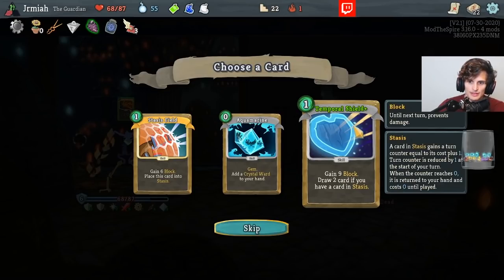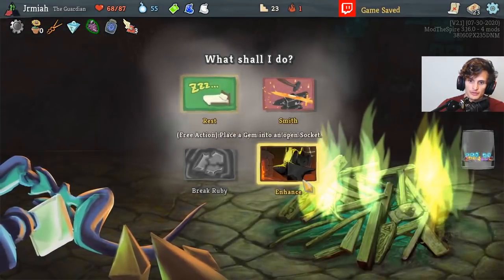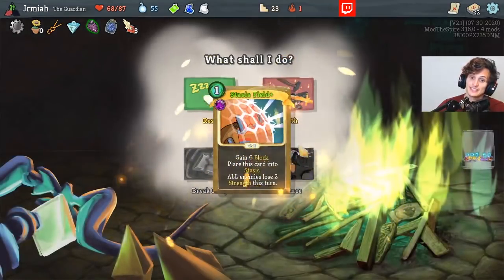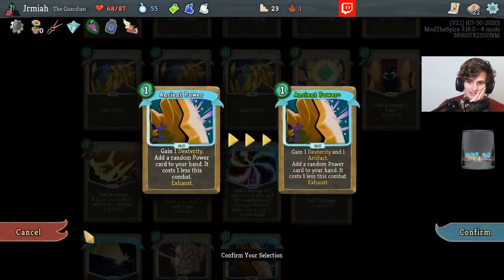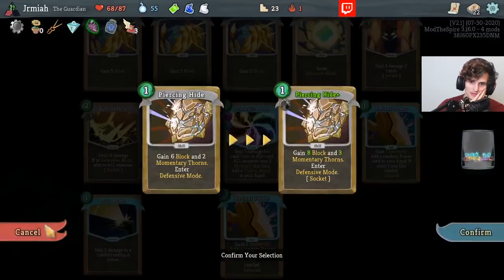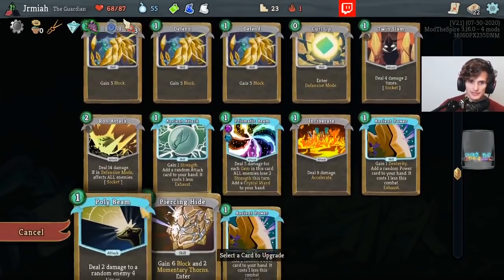This is Draw 2 if you have a card in Stasis, which I do often. Wait — Amethyst in the Stasis Field? This is a little bit nutty. What do I do with these artifacts at the moment? This is going to be a very important card later on because I'm going to need it to enter Defensive Mode.